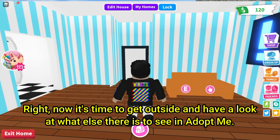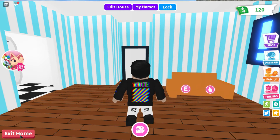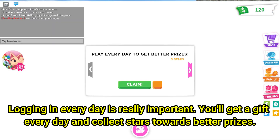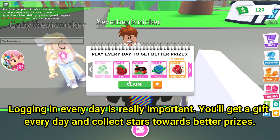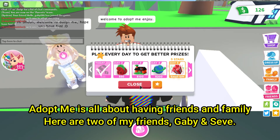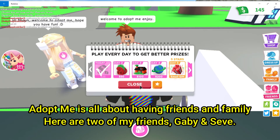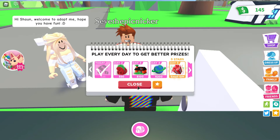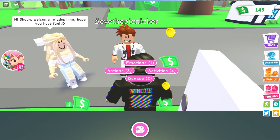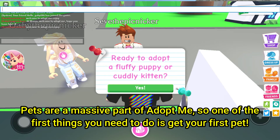Now it's time to get outside and have a look at what else there is to see in Adopt Me. Logging in every day is really important — we get a gift every day and collect stars towards better prizes. Adopt Me is all about having friends and family. Here are two of my friends, Gabby and Zevi. Pets are a massive part of Adopt Me, so one of the first things you need to do is get your first pet.